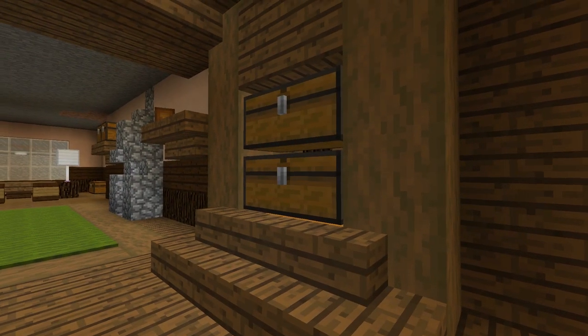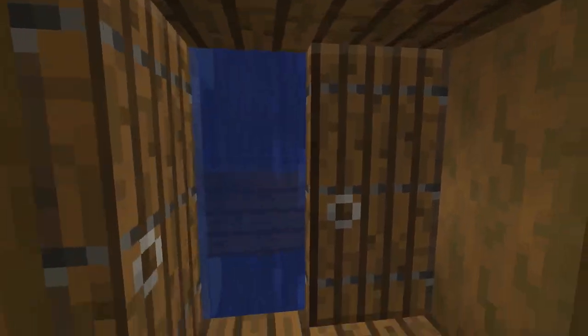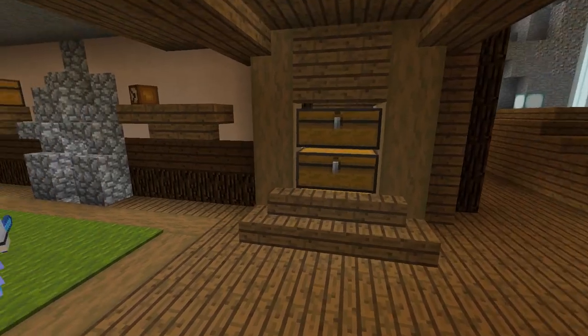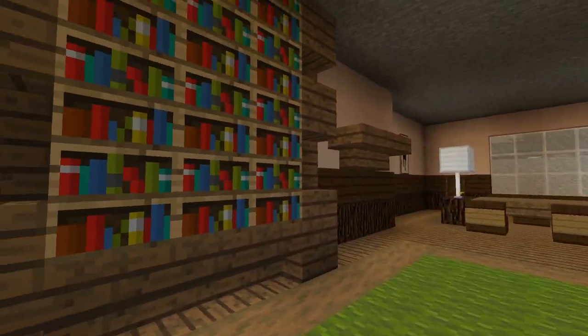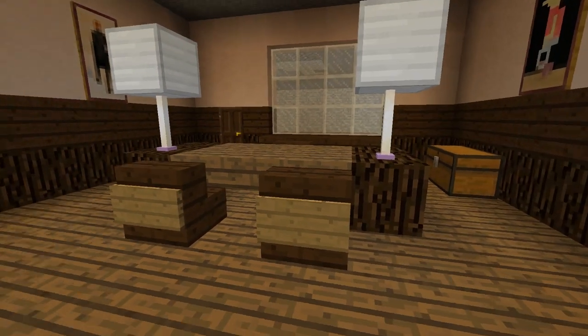On the right, the items will come down and be automatically filled into these chests. This would be my water elevator which gets me up and down layers. And then this is my office. I've added bookcases, a fire, some shelves, some paintings and a desk.